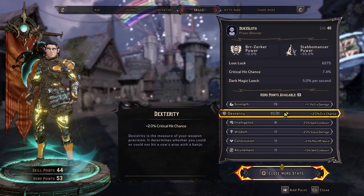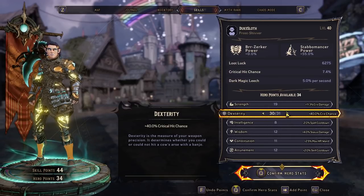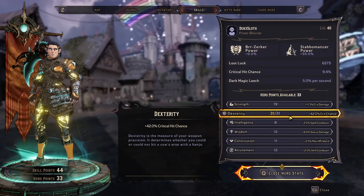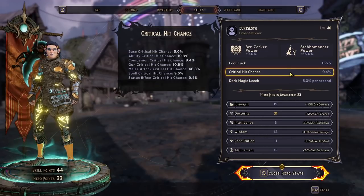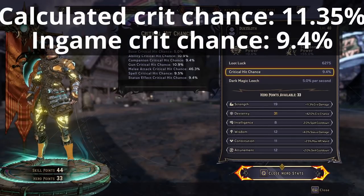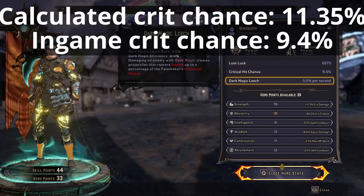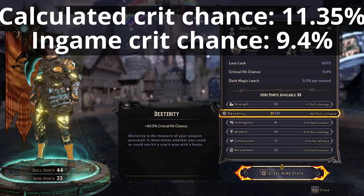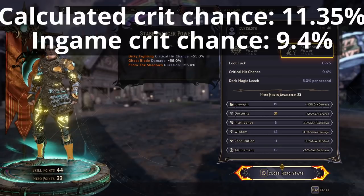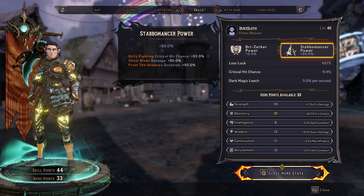But it isn't just the Stabomancer crit chance that's bugged — that's where dexterity comes in. If we invest points into crit chance here and go all the way up with dexterity, we should end up with 42% crit chance. And indeed, our crit chance has gone up to 9.4%. This doesn't make sense either — at this point we should have 11.35% crit chance between what we get from the Stabomancer power and from the extra dexterity. The gap is the same as before, so this seems related to Stabomancer power specifically, not dexterity. For some reason it assumes we only have 46% crit from the Stabomancer perk — including the base 30% — so we're only getting an extra 16% from it.